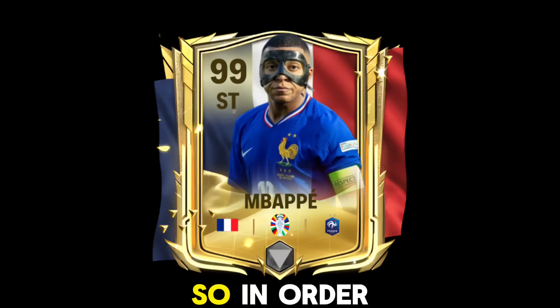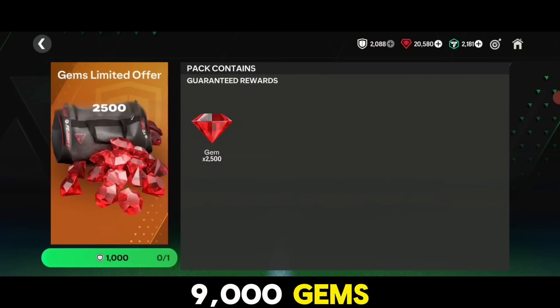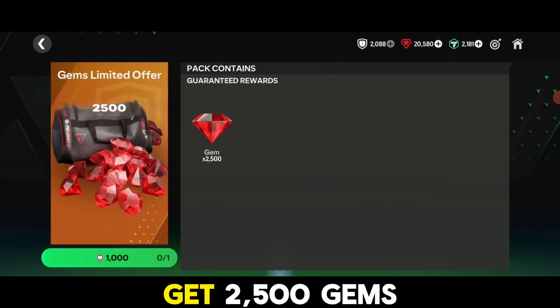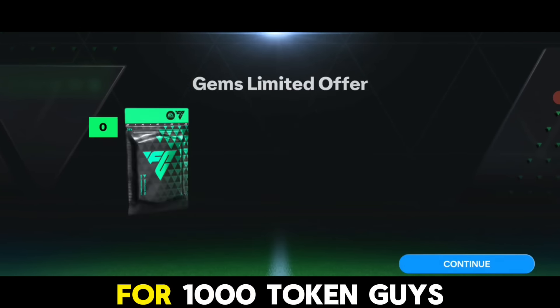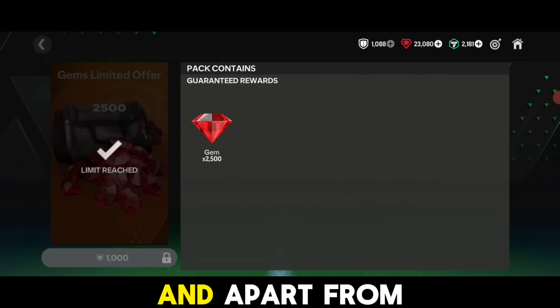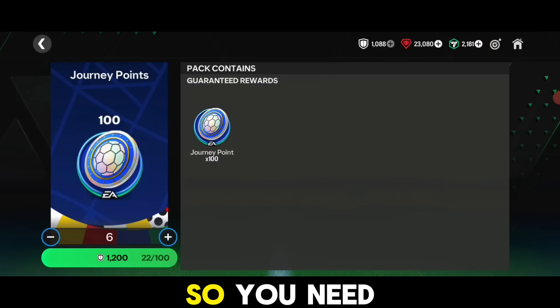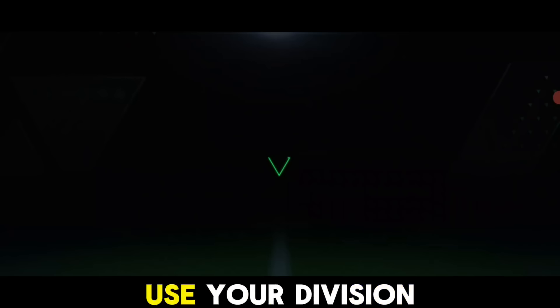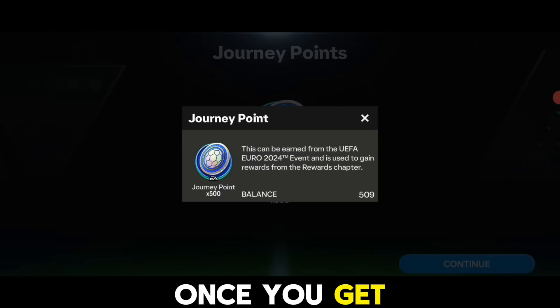Before we check the icons, let me show you how you can get Mbappe with the help of gems. In order to get Mbappe you need around 9000 gems. You can easily get 2500 gems from division rivals for 1000 tokens - that's kind of easy to get. Apart from that, in the euro section you will be getting more gems. You need journey points - you can again use your division rival tokens to get journey points.